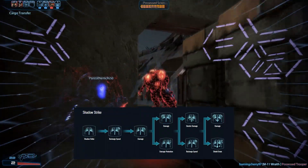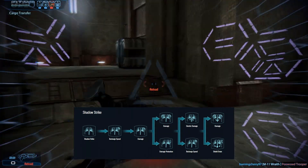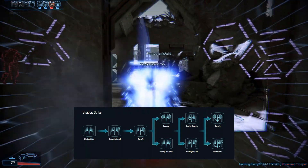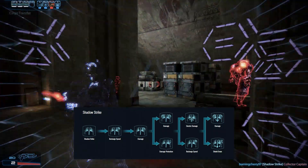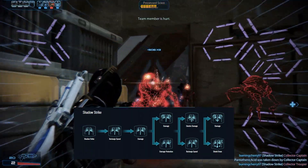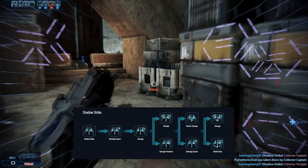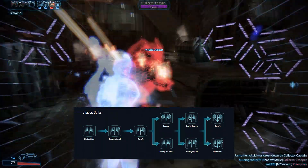Shadow Strike is the signature power of this character. The Shadow will teleport behind the targeted enemy and deal a sword attack, being able to restore her shields as well as gaining temporary movement speed and damage reduction. Shadow Strike counts as a melee attack and its damage is increased by all melee buffs. In particular, the damage bonuses from Tactical Cloak ranks 1 and 4 count twice.